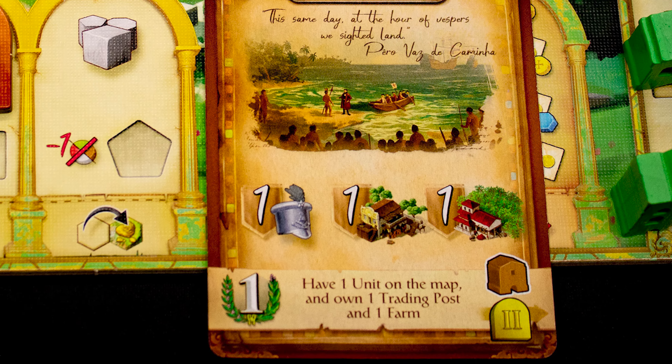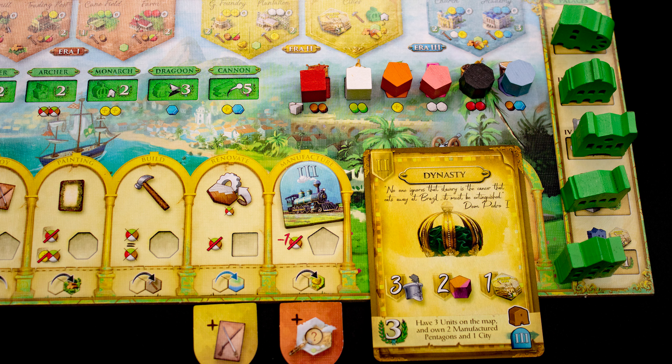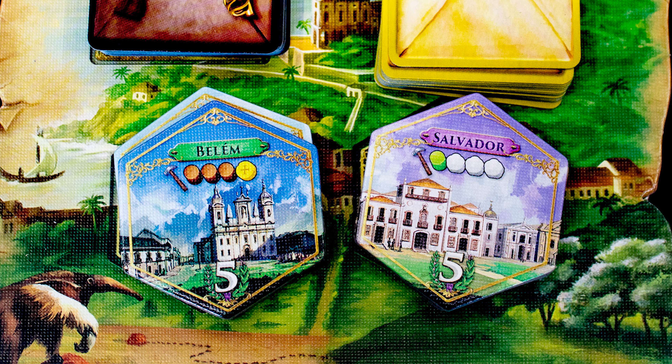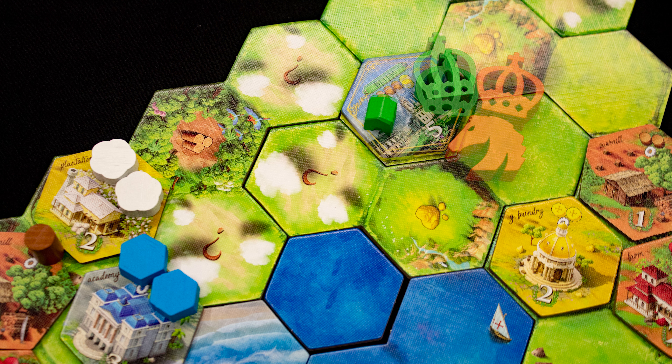After you complete a mission card, place your current era action token underneath any action — you get a bonus taking that action from now on. You also get to place one of your point-scoring palaces on the board. Cities have unique costs and must be built where your monarch is, and can be outside of your network.